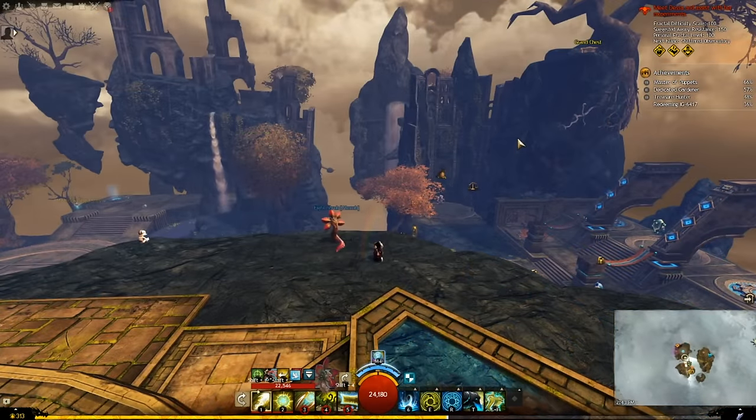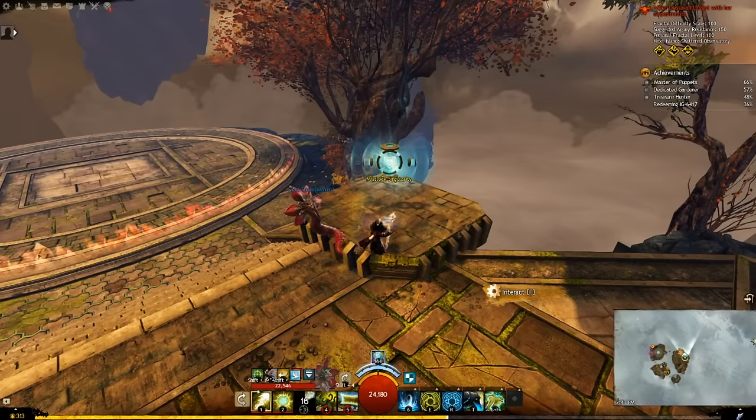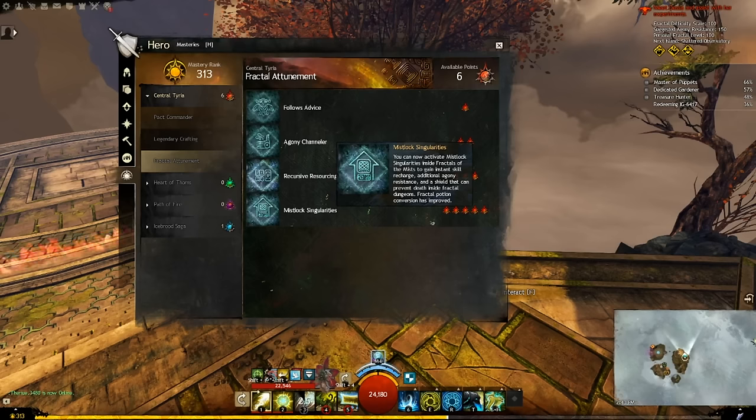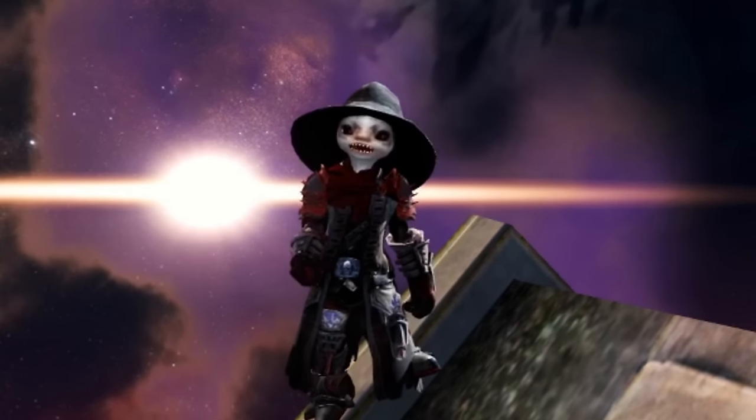Also, there is a jump puzzle in here. It starts there, and it ends up there. Good luck with that. There are a few other things in here: Laurel's Merchant, Bank, Trading Post, Practice Golem, etc. Standard stuff. This here is a Mist Lock Singularity. Once you have finished your Fractal Attunement Masteries, it gives you a buff. For the most part, you just slap that sucker whenever you run past one in a fractal once you have the Attunement.